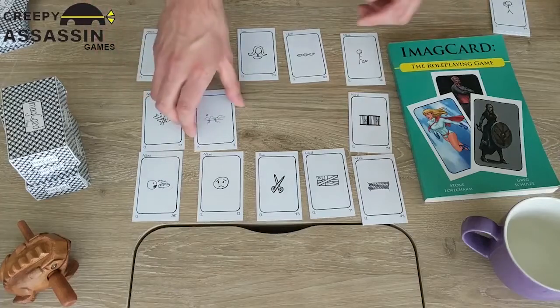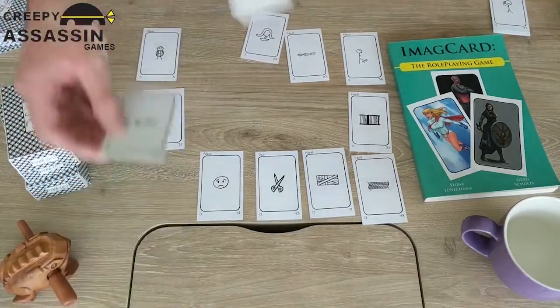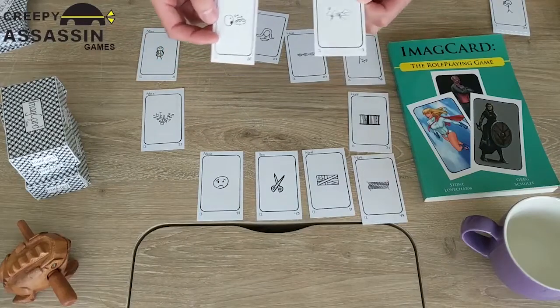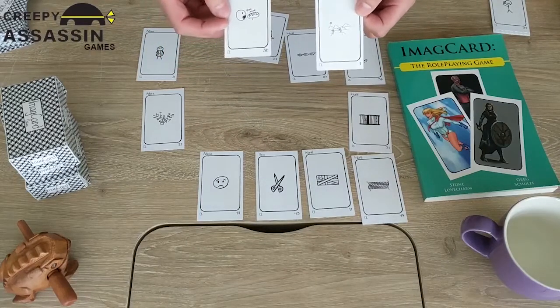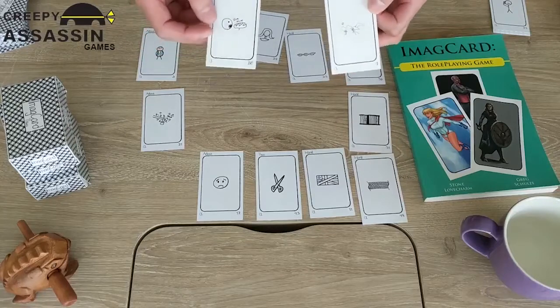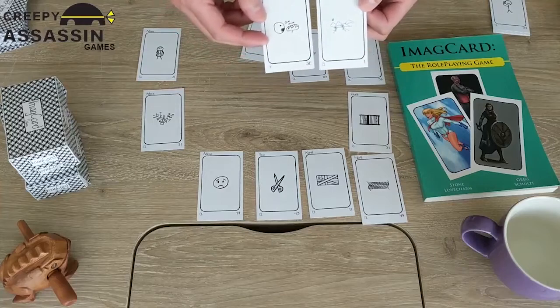Next let's grab these two here and say that because of the lack of light, the world has been largely reduced to a desert with very few oases of actual growable food — not so much water oases as food oases — and therefore food is at an extreme shortage. Bing!